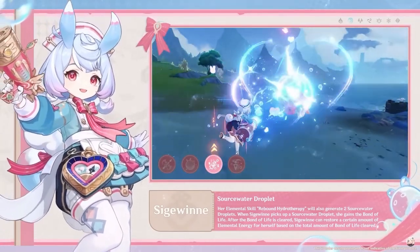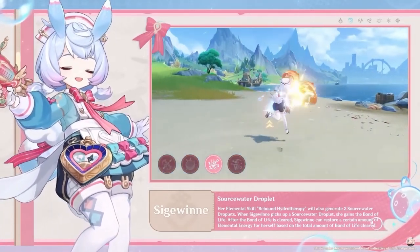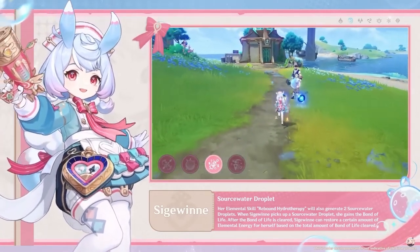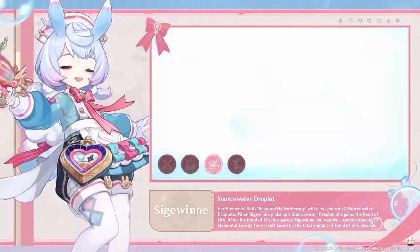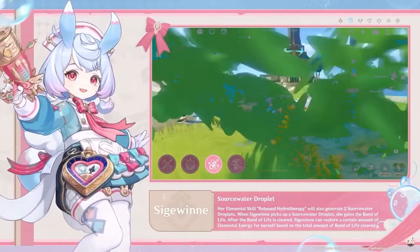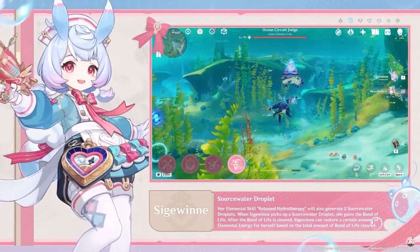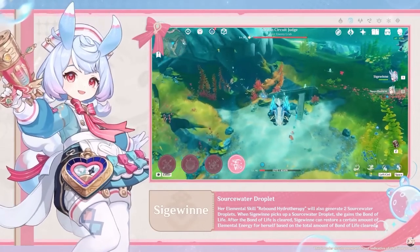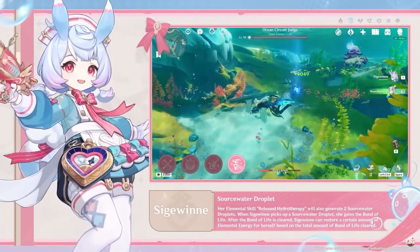As for passive skills, the first one: when your active character drops below 50% HP while being underwater, it will trigger a heal from Seatween, but in turn it reduces resistances for some time. The second one: when she uses her elemental skill, Seatween gains extra hydro damage bonus and adds extra damage to your team's elemental skills based on her max HP.